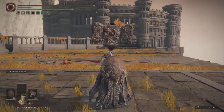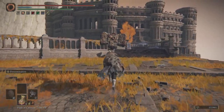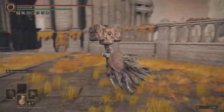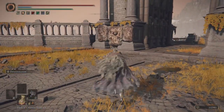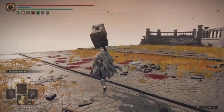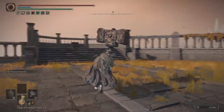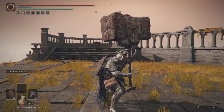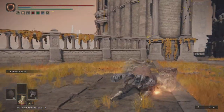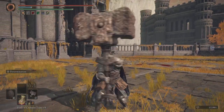You can also pressure them with your great hammer by just running into them. The great hammer has really good guard rating against swords — it works as a decent shield and you can even guard counter with it. Trust me, it works.